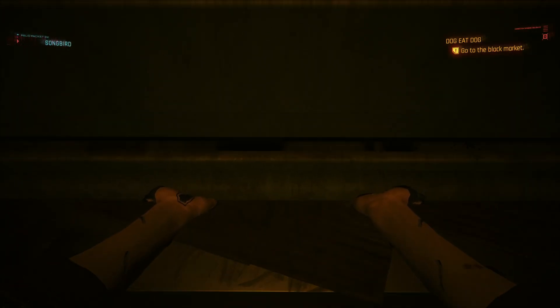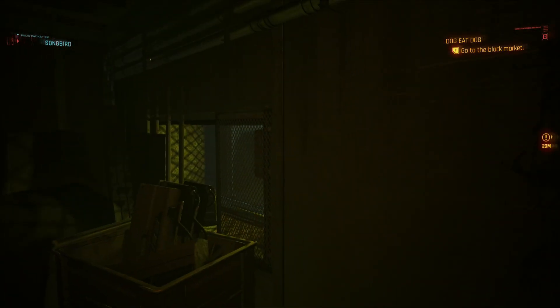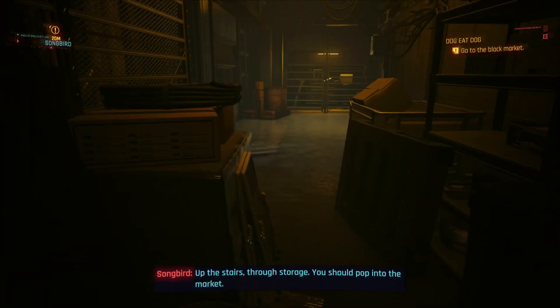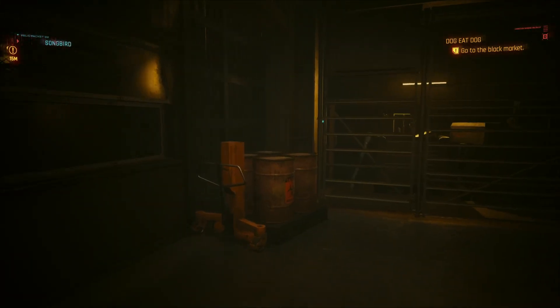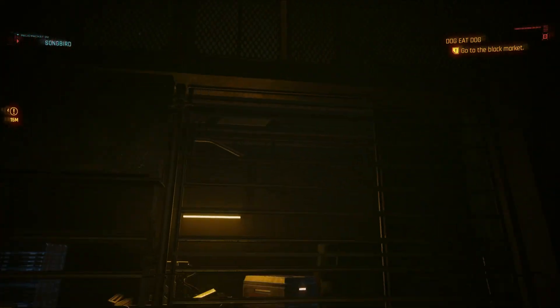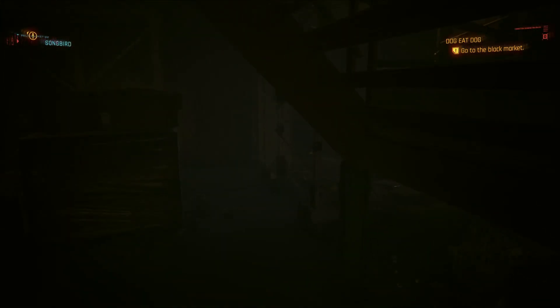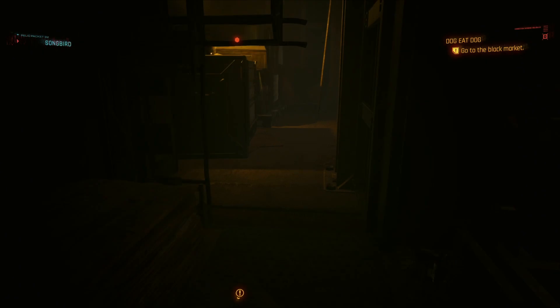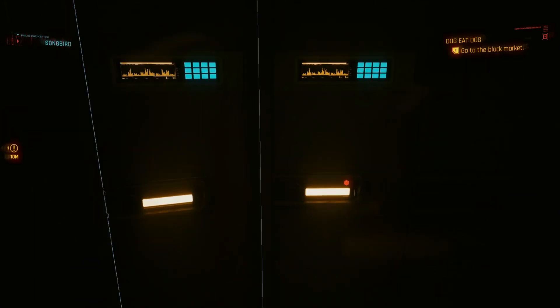Once you get past that area, V is going to have to force open this shutter to get into the market area — I think everybody can get through that door as it's part of the story. But across from that there's going to be all these items behind this gate. To get in there, come out through this little area; under the stairs there's going to be a hole in the wall and you can just come straight in here and steal everything that's in here as well.